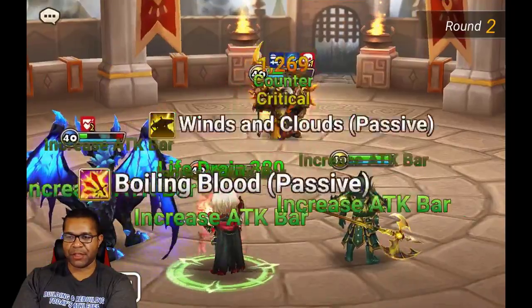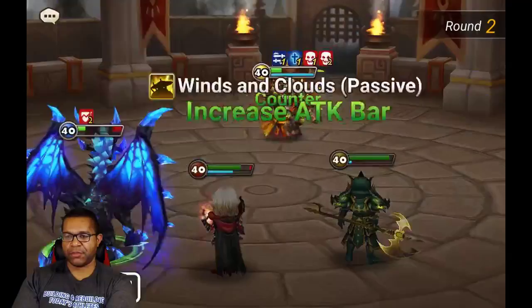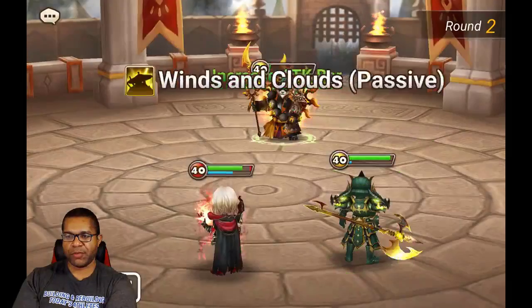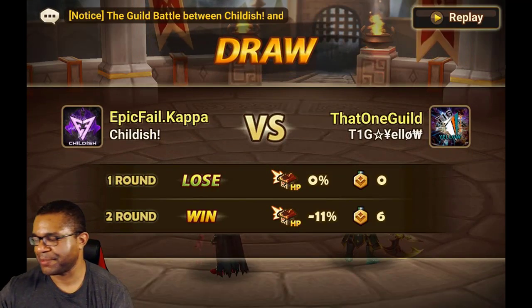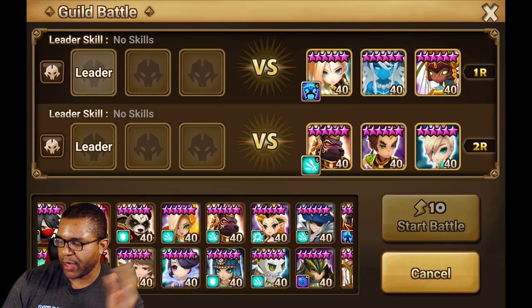You've got so many different compositions that used to be strong, but now free-to-play teams out there can basically one-shot it. These days, I'm gonna find a Guild defense without a Sean. I tell you what, it's just too OP right now. Either way, we're gonna go for it here. Last round, I'm thinking Khmun. I'm thinking Orion.